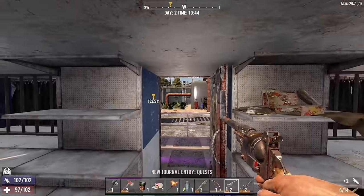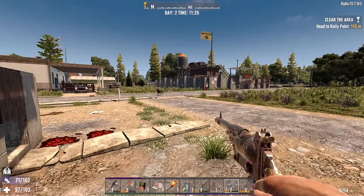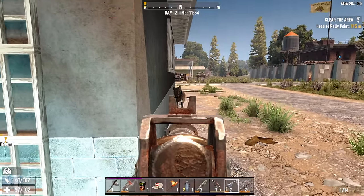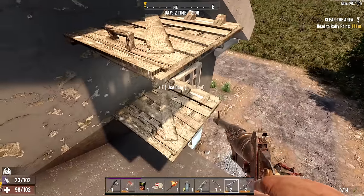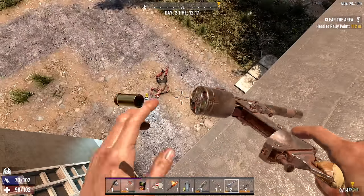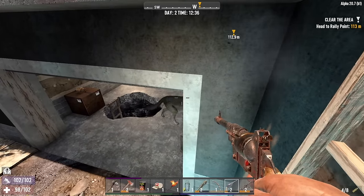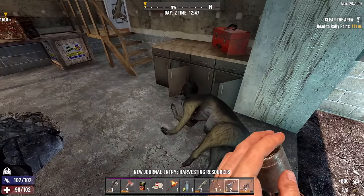Something barked at me — it was a wolf. We need the food. Wolves can't climb. Where did it go? In my garage, probably. Yep, there he is. Get over here — don't make me waste ammo. There we go. Wasted a couple of rounds, but that's fine. At least we got some meat now.